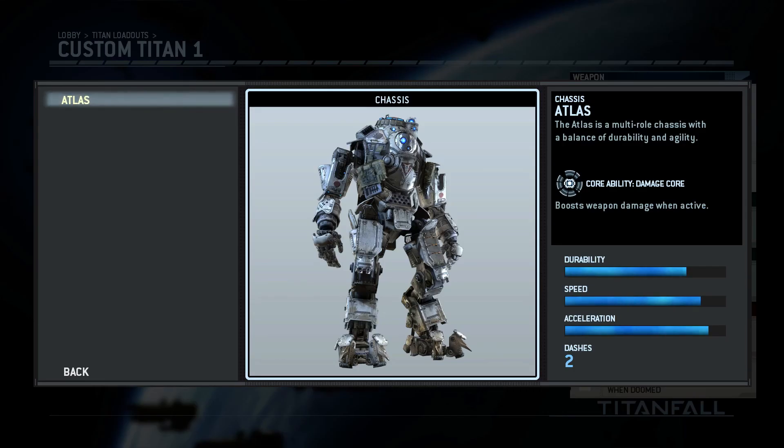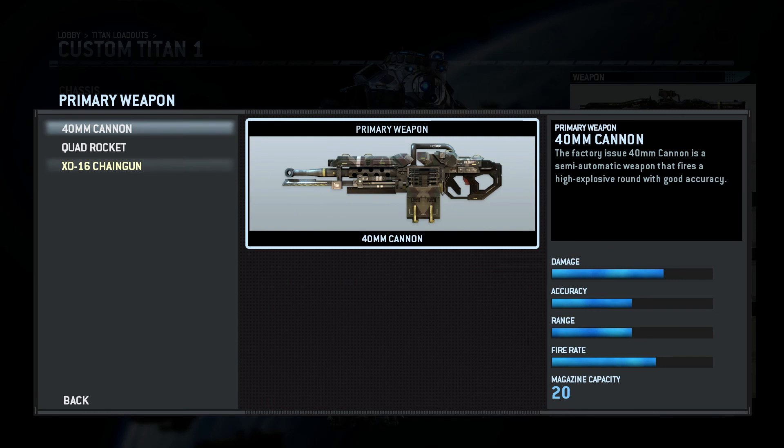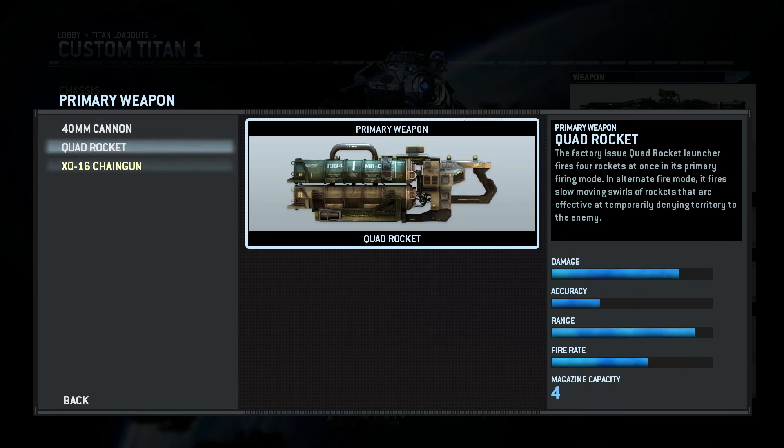There are three available weapons each offering a different kind of gameplay. There is the 40mm cannon, which is something similar to a sniper rifle but for Titans — it has good range and provides good damage from a distance. Next is the quad rocket, which fires four rockets at a time with a massive range. It has two firing modes: one is direct and the other is more of a zoning swirl of rockets. It provides good damage but can easily be dodged.